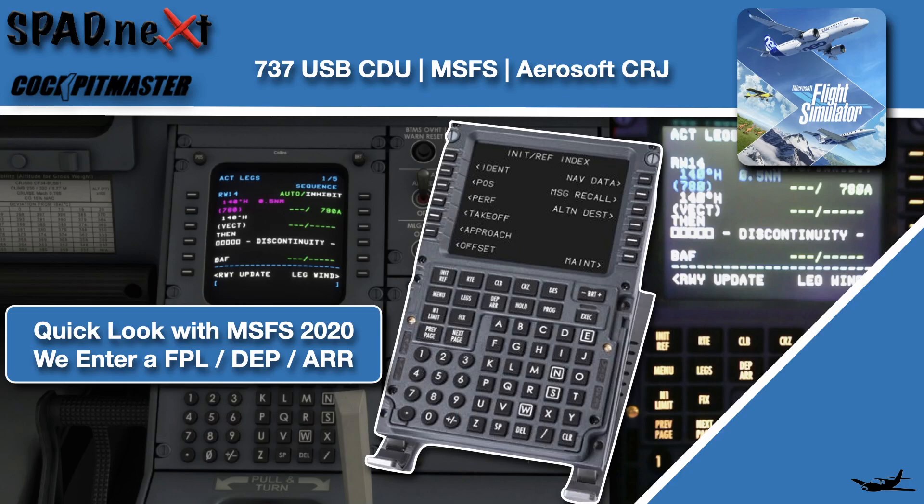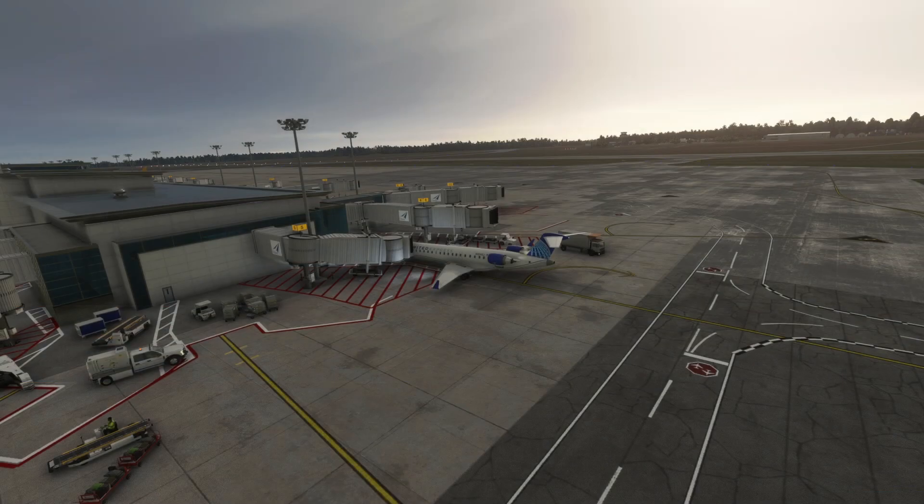Welcome back to The Sim. In this one, we're on the ground at CYOW with our United Express getting ready to set up for our flight to Newark. Sitting over here on Gate 5 on the U.S. side of the field, a gate I am quite familiar with. What's awesome about this is we're going to set up our route using the Cockpit Master CDU. Let's go ahead and jump inside and see how we've now got the Cockpit Master CDU working with Microsoft Flight Sim.